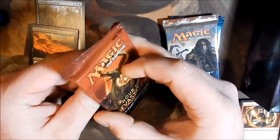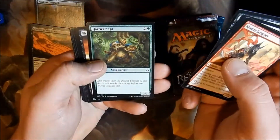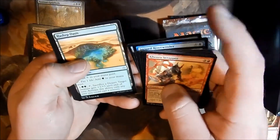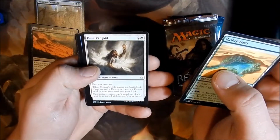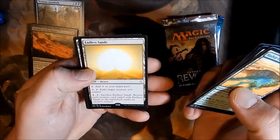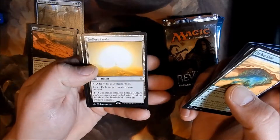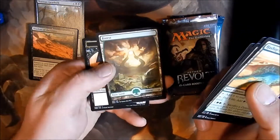Alright, Hour of Devastation. Through the Commons... to the Uncommons: Hashep Oasis, Desert's Hold, Riddle Form. And for the Rare — Endless Sands, a Land Desert. Add colors to your mana pool. For two, tap: exile target creature you control. For four and tap: sacrifice Endless Sands, return each creature card exiled with Endless Sands to the battlefield under its owner's control. Nice little full art land.